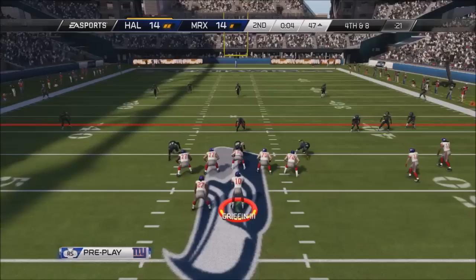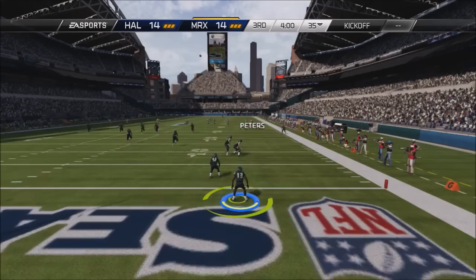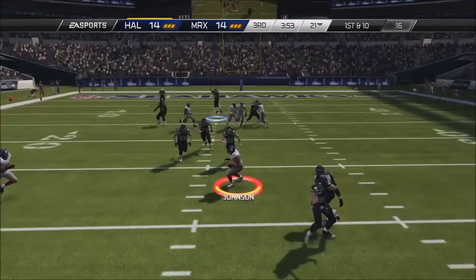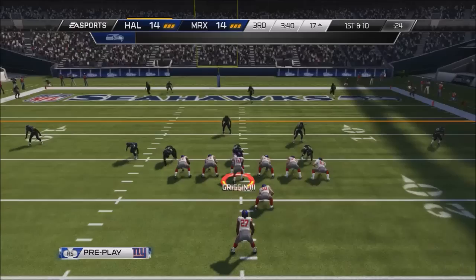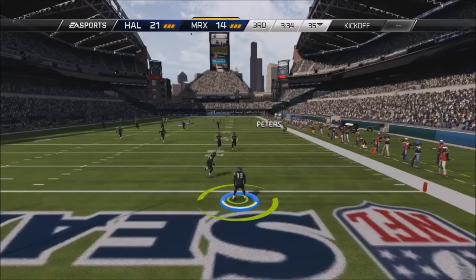Now we're about to go up by 1.5 touchdowns. We almost got the kick return with Jamal, but somehow he was caught from behind. We're going to get sacked and go into the next quarter. He gets the ball. I think this guy can be stopped — I don't know how he got that lucky touchdown. There we go — it's about time, man. Derek Johnson again, that 99 Derek Johnson. You could probably get him for under 100K, so if you can, get that 99 Derek Johnson. That dude is a beast.